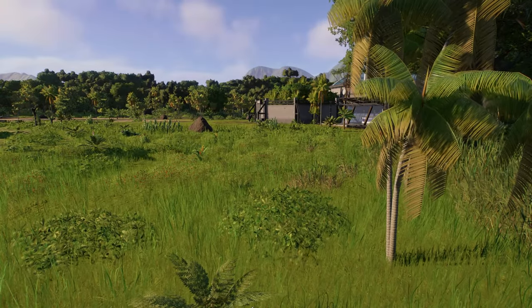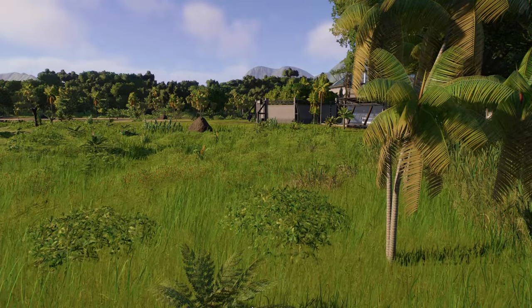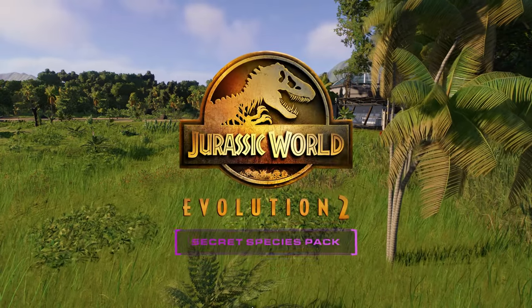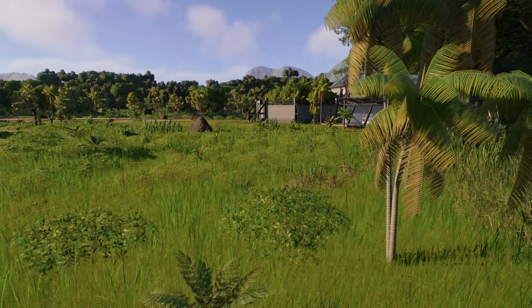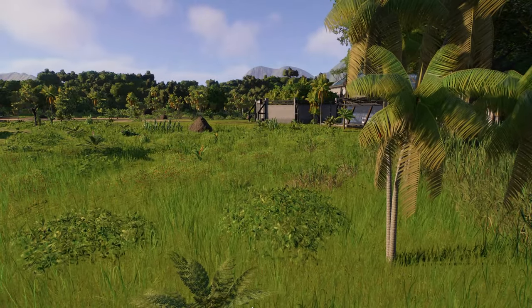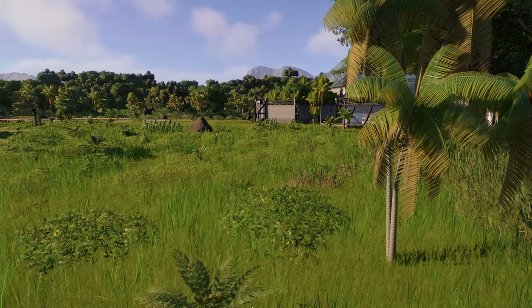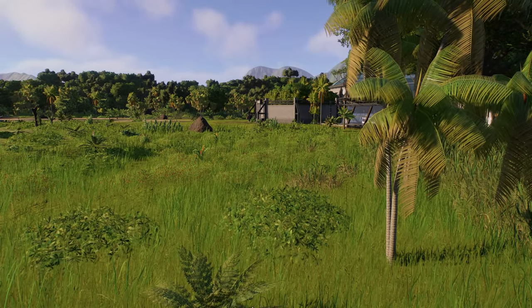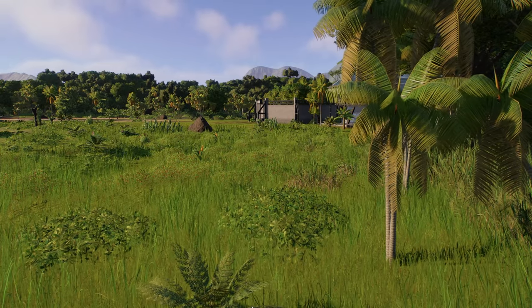Hey folks, this is BestinSlot and welcome back to today's preview of the upcoming brand new DLC for Jurassic World Evolution 2, the Secret Species Pack. In this video, we're going to take a look at the Stegoceratops, one of those returning hybrids from the last game. Has it been improved? What new animations do we have to play with, and what new skins does it have? We're going to check out all of that in today's video. Let's get started.